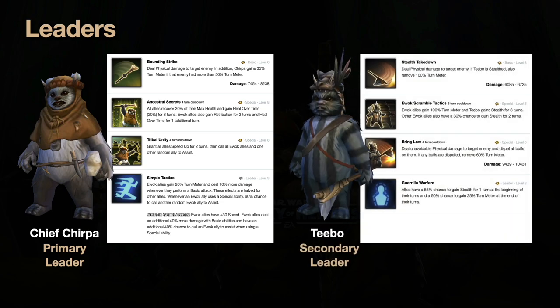Teebo is one of the best turn meter removal characters in the game. His basic, when he is in stealth, removes 100% turn meter from the target enemy. You want potency mods on him so he's always removing turn meter. His second ability gives all your Ewoks 100% turn meter and then he gains stealth — but don't rely on this for early game. It sounds great, but it has a cooldown of six, so it triggers only every sixth turn, which is actually very slow relative to how fast your other Ewoks take turns.